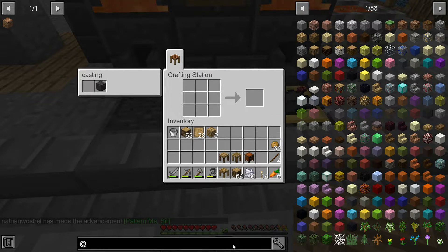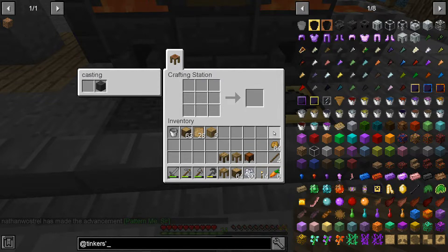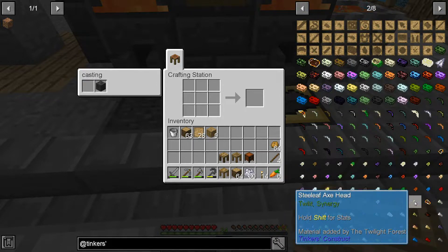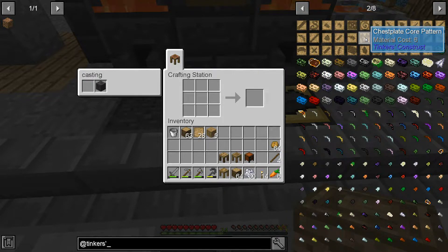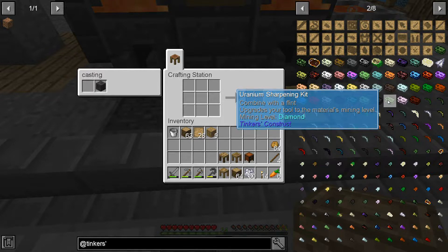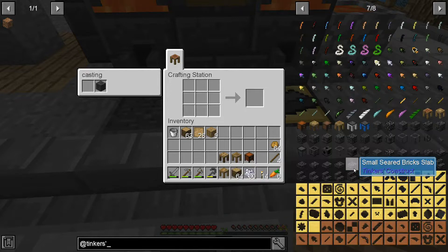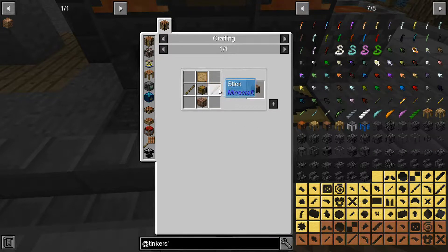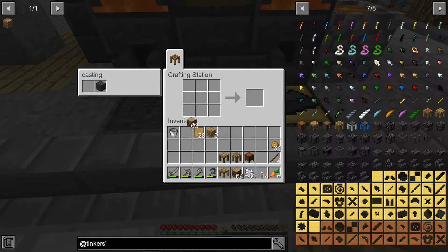Let's take a look at Tinkers. So there are some different patterns here - a lot of different patterns. Chest plate core pattern, leggings core pattern - that scares me. Okay so down here yes we have a part chest as well, and this is one I've never seen before. So a chest, sticks, planks, and a pattern. Let's go ahead and make a little bit more. And there we go - we now have the part chest as well.